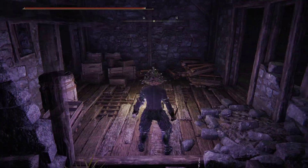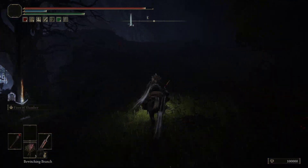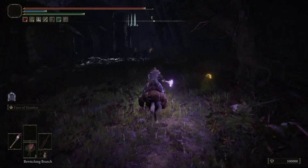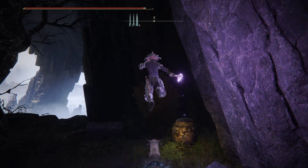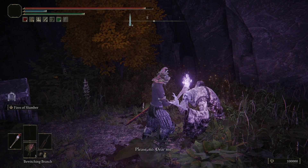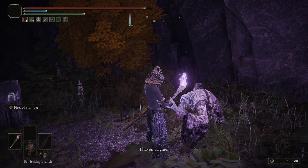Once you make your way up to the grace here, we're going to make our way up this way. Up here there will be a guy disguised as a pot — you'll go ahead and hit the pot. Then you'll exhaust his dialogue and he will give you the right half of the Haligtree Tree Medallion.